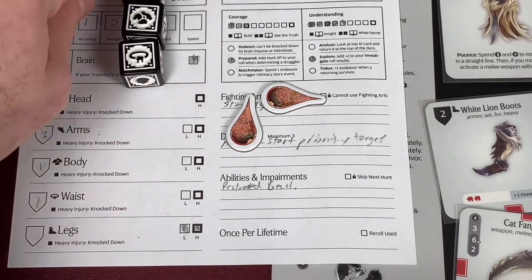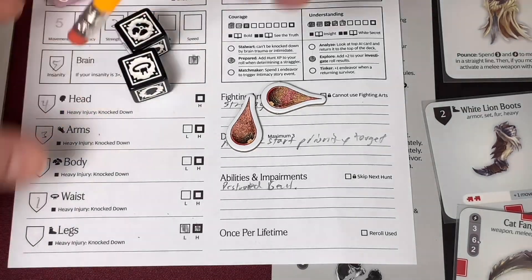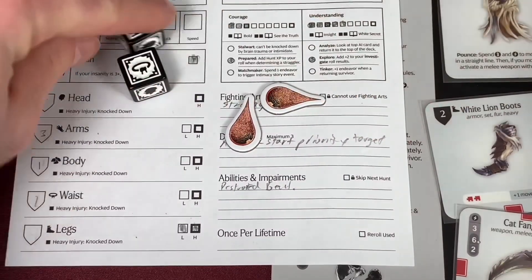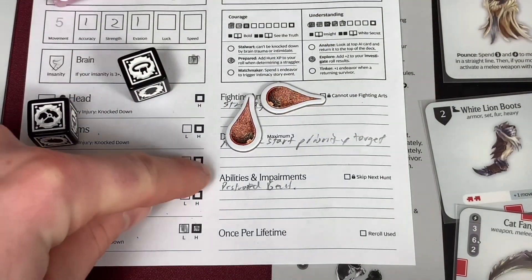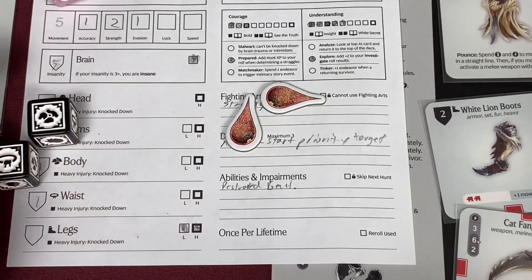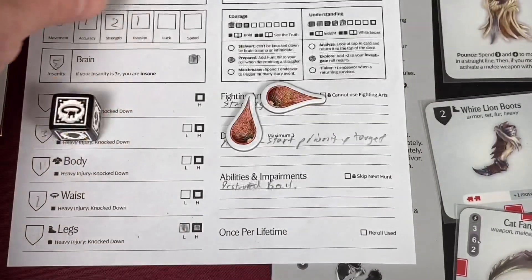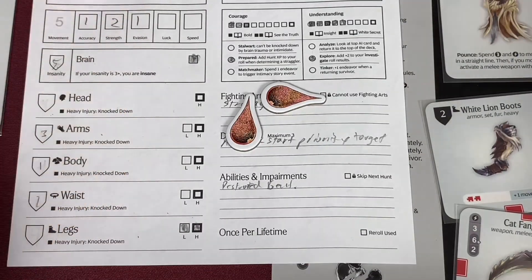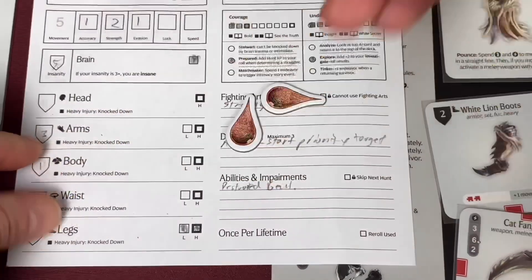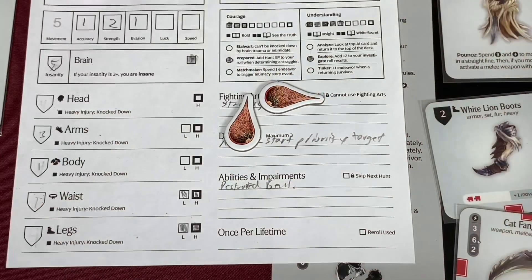Four damage to the head I can take - we've taken our four damage. Four damage to the body - one, two, three - I'd have to roll an evil table of death. The waist - one, two, three, four - I'd also have to roll. We're going to dodge the body shot bringing this down to six, but I am going to have to suffer the wound to the waist. I'm going to be knocked down - and we're going to have to take a severe injury on the waist.